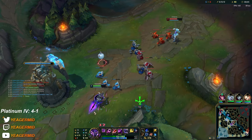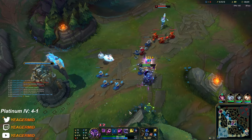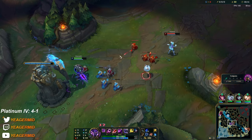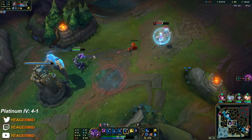Right now would be a good example to engage — she uses Q on the minions, then I can go forward, get a full combo, E her to slow, and then back off. Like this — I knew she was going to Q because the minions were low HP.